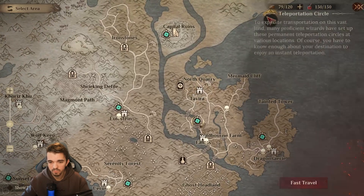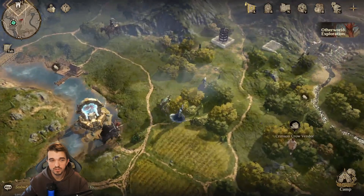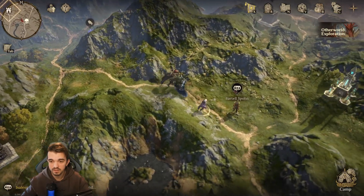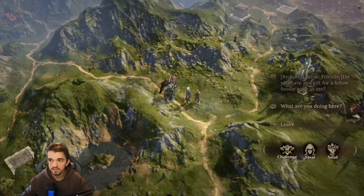Next spot will be here. We can travel to this spot and walk to this side. We can find this dead guy here — it's Bartel, another guy that we can challenge, level 70.